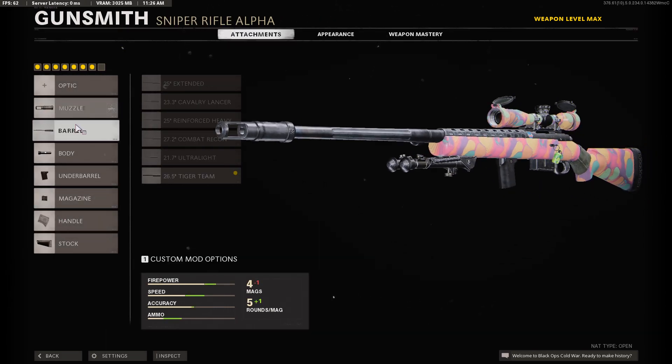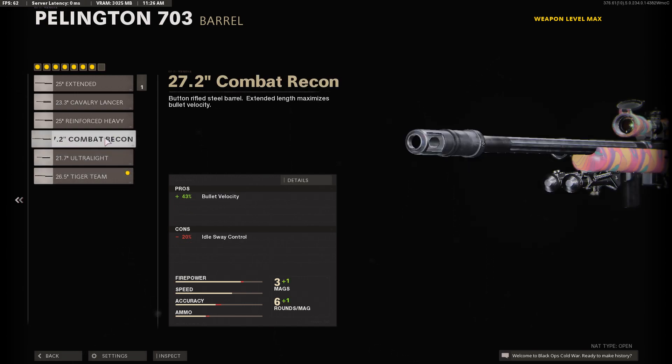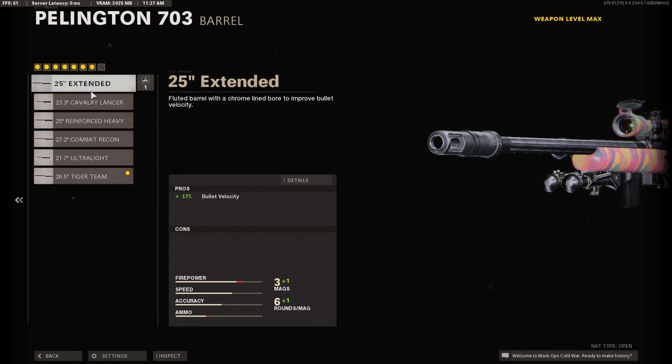For the barrel, the 26.5 inch Tiger Team — according to True Game Data, this gives you 75% bullet velocity. This attachment does reduce your starting ammo and max ammo you can hold, which sucks, but you get straight up damage all throughout the whole body, fire rate, reload quickness, and bullet velocity — everything else.